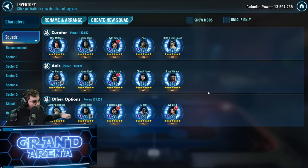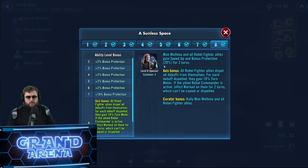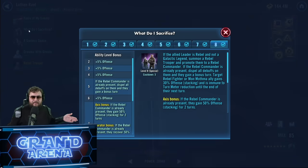Luthan Rail works well with Rogue One even outside Saw Gerrera and Mon Mothma lineups. Most of the Rogue One kit has Rebel Fighters, and giving them speed up and bonus protection is great. You don't have to use him exclusively with Saw or Mon Mothma — anything outside those two, he becomes a Curator and can rally the whole Rogue One squadron. Just avoid pairing him with Galactic Legend Leia and you're good to go.